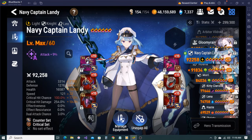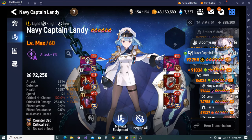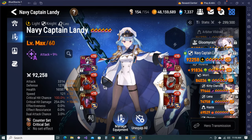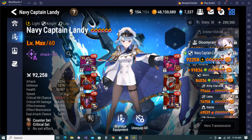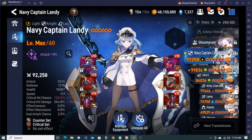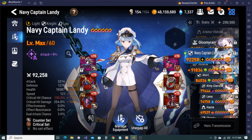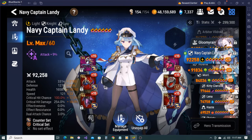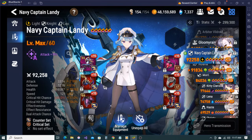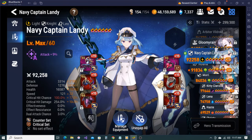I wouldn't care too much about ML Landy if she didn't give her allies crit resistance. That's what pisses me off. If they got rid of the fact that she gives allies crit resistance I'd probably stop pre-banning her. Because I can't go aggro, I can't pick my green Yufine because 100% of the time I'm going to miss that crit. Half my units are going to be useless since my entire team isn't built like Bologna where she automatically crits.